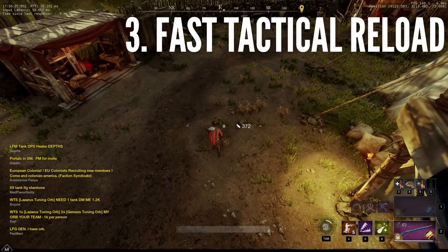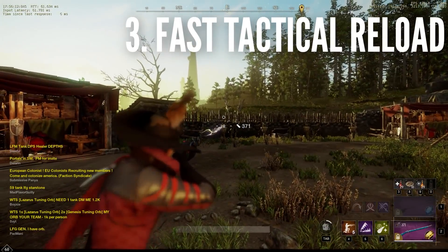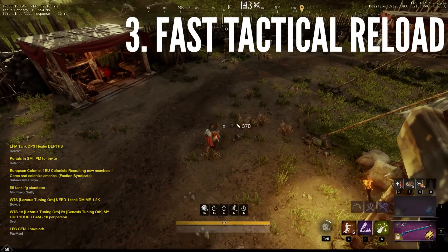Another question I get often is: how do you fire your second shot so fast? This one is fairly simple. You just keep holding the right mouse button when you dodge to reload and fire as soon as you are back on target.